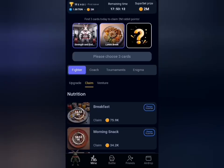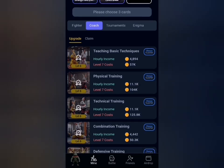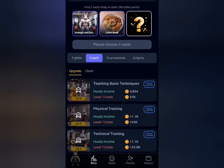The next one, which is the last one, is under the coach section and upgrade tab. And that is teaching the basics, which is this first card from the top.